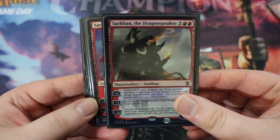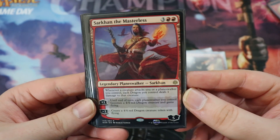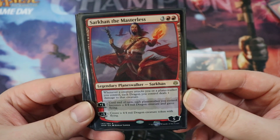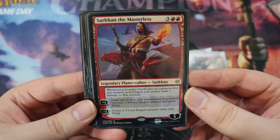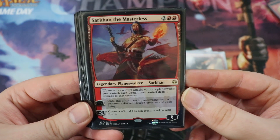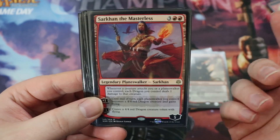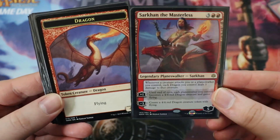Next up we have Sarkhan the Masterless, the last Planeswalker in the deck. This is a five-loyalty Sarkhan for three of any, double red. Whenever a creature attacks you or a Planeswalker you control, each dragon you control deals one damage to that creature. So if you have at least two dragons on the field, your opponent can't attack you with small creatures — they just die. He also has a plus one where until end of turn, each Planeswalker you control becomes a 4/4 red dragon creature and gains flying — you turn your Oathbreaker or Kiora into a dragon, which is pretty funny. And a minus three creates a 4/4 red dragon.